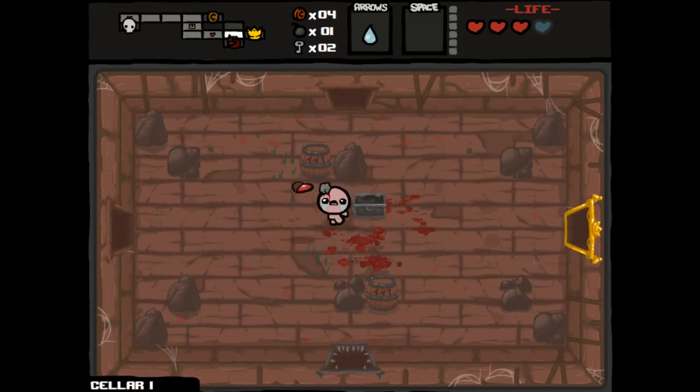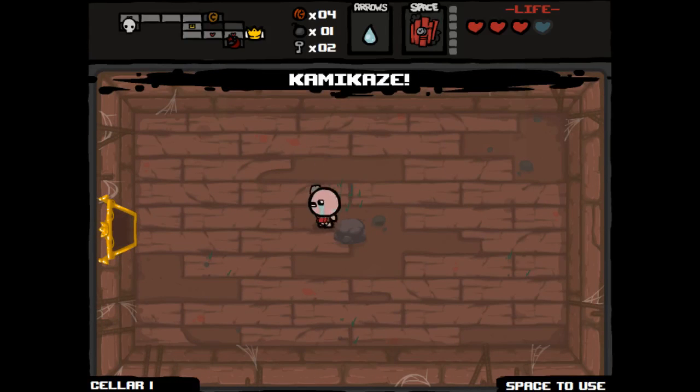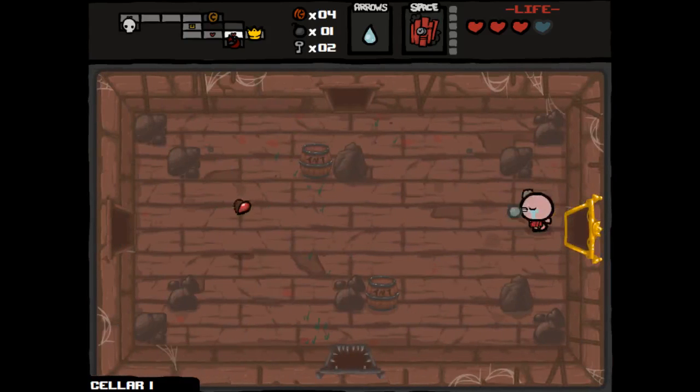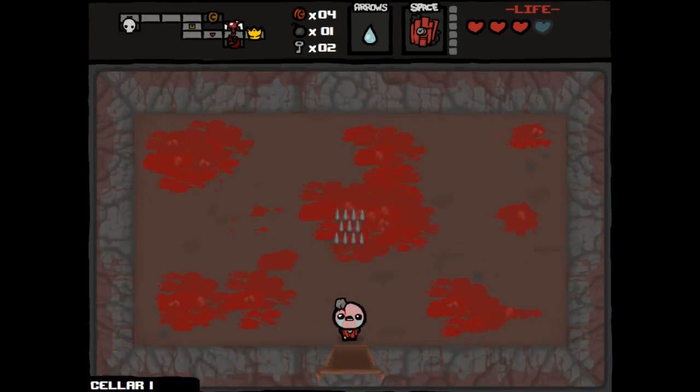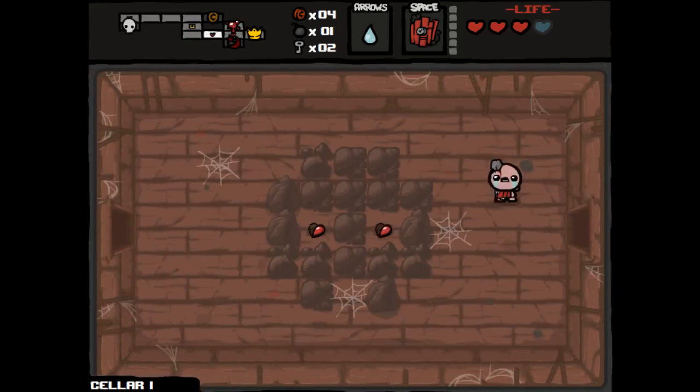That was pretty easy. We have enough health on this stage, so I'll probably take Kamikaze. This can be a dangerous item at times — depends on how you use it. You're gonna hurt yourself when you use it unless you're against the wall. We have a Spirit Heart, so we'll save on that.